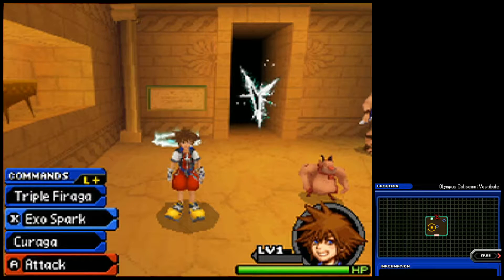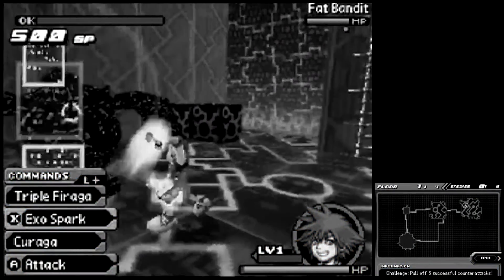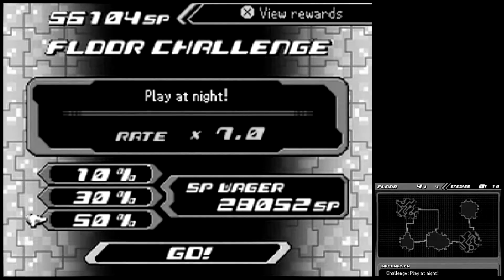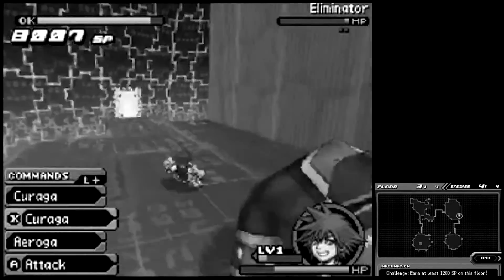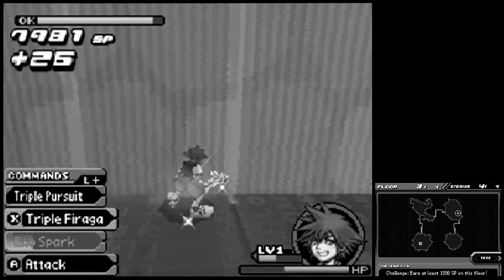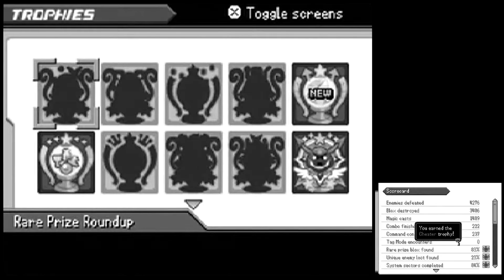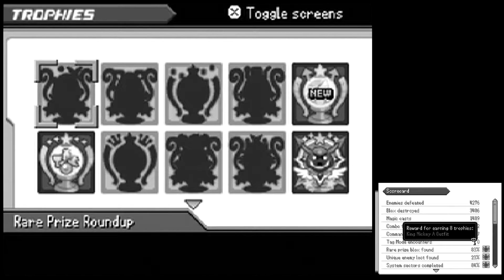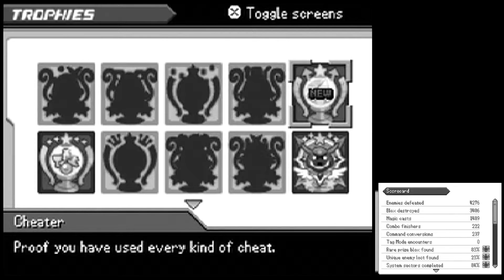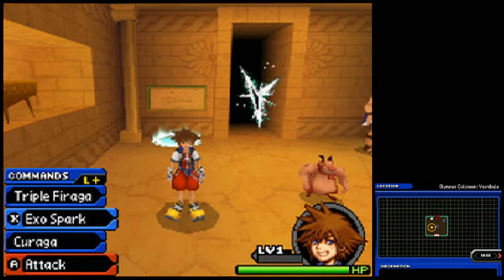Hello fellow YouTubers, welcome back to Kingdom Hearts Coded blind. On the last episode we headed back through the system sector in Olympus Coliseum because we'd missed the last thing, which we needed to have as knight in order to unlock it. On our journey we finally defeated an eliminator — actually we defeated two — so yay, we got a trophy for that. On this episode we're going to head over to Traverse Town.